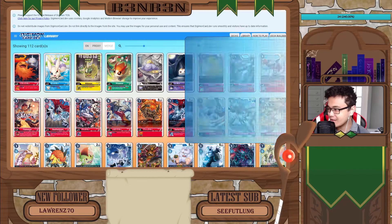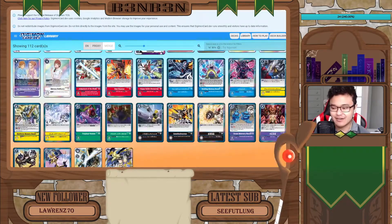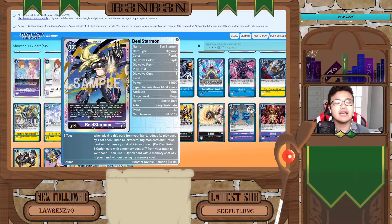We move on to the last Musketeer of this set, which actually turned out to be a secret rare — the BL Starmon. The BL Starmon is a 3 cost EVO, cheaper than the rest of the Musketeers, and 11,000 power, but it is a purple Digimon. So having a tri-color deck is going to be very interesting in the Digimon TCG, as it's not normally ever been done before — at least, not endorsed.